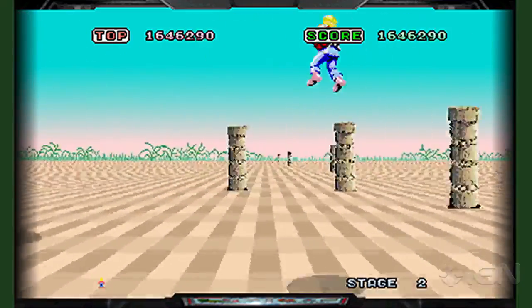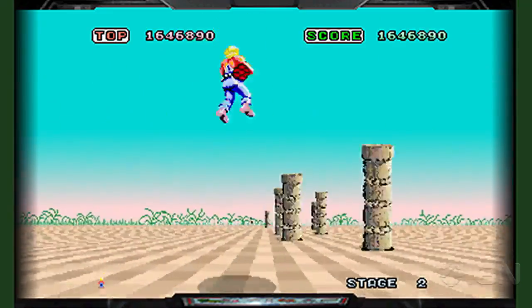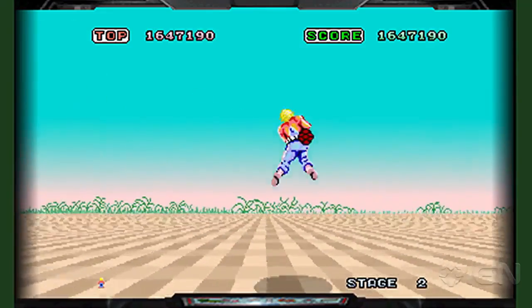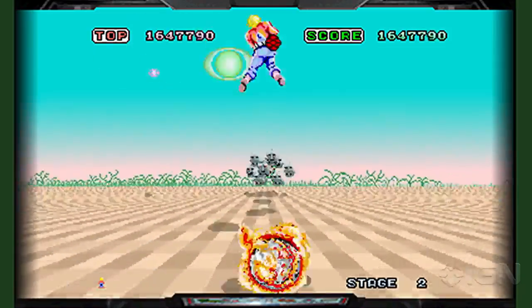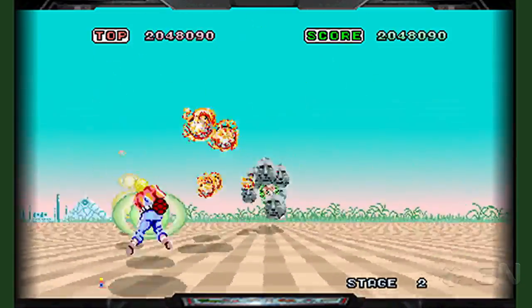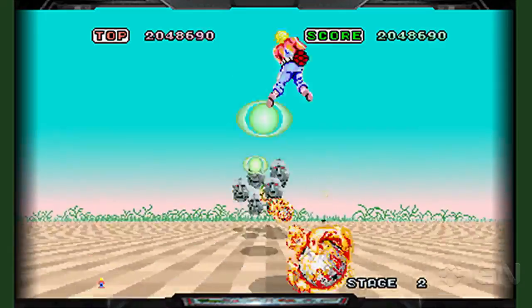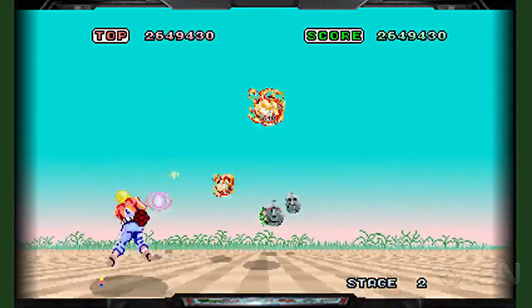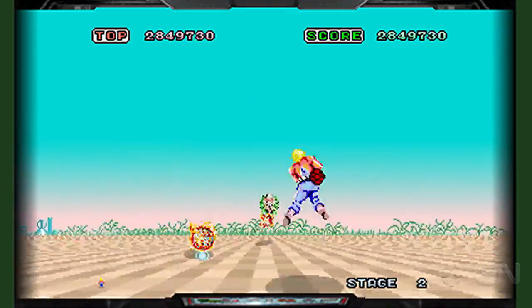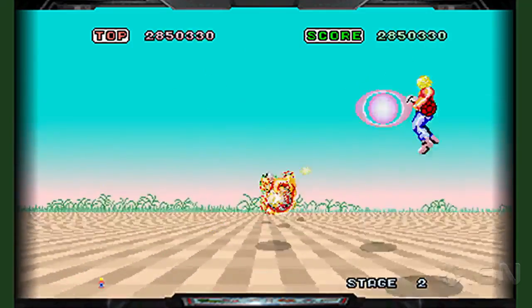It's what, six bucks? Yep, $5.99 on the eShop. It looks amazing. I miss stuff like this — wild and crazy and really cool. This game to me was what it felt like to get fired out of a cannon. You're always just moving forward — launched and just in the air the whole time. For more Space Harrier and Nintendo 3DS content, including coverage of the Sega 3D Classics on the eShop, keep it right here at IGN.